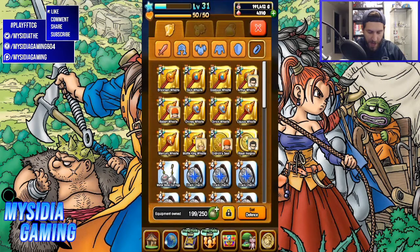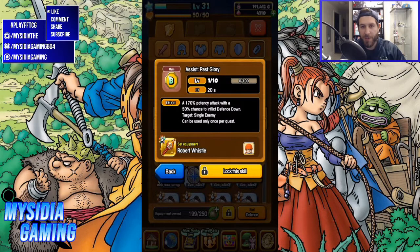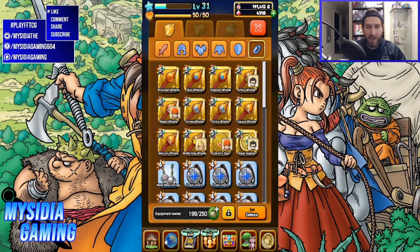There's a similar one — we have Robert, which is the walking corpse enemy. This one is going to have Assist Past Glory, and it's going to be 170% potency attack as well, but this time with a 50% chance to inflict defense down. This would be useful to use at the beginning of a combo, or just in general on your enemy before you hit them with a bunch of stuff. Nice little utility whistles — if you don't need the extra resists or skills from other accessories, these are a really cool way to add extra attacks to your party.